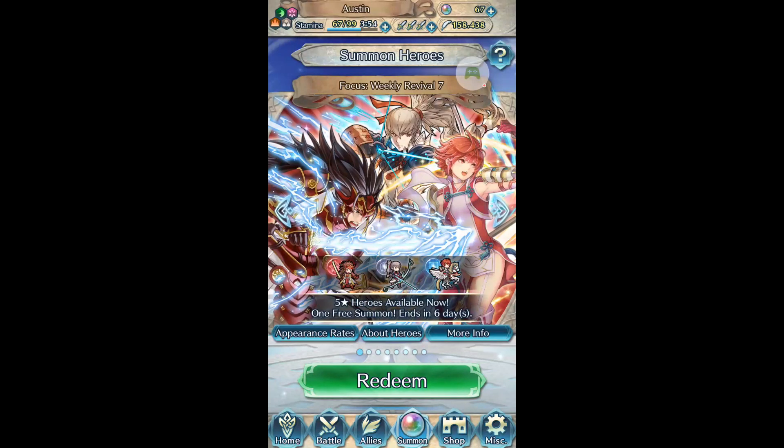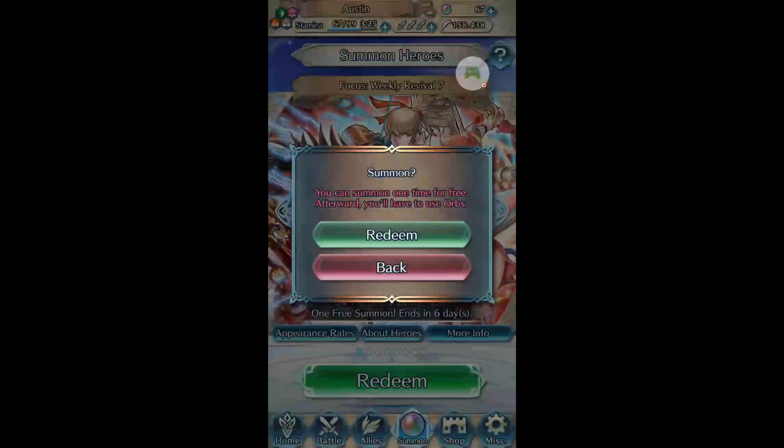Hello and welcome back to Fire Emblem Heroes. It's time for a summoning session. We're going to go for the High Prince of Hoshido, Ryoma, and his brother Takumi. Ryoma is the only base game unit I don't have, so he's going to be our first target, and then we're going to go for Takumi. I don't have that many orbs, and there are more coming, so this will be broken up into two parts, but it'll all be one video when it's done. So let's get started.